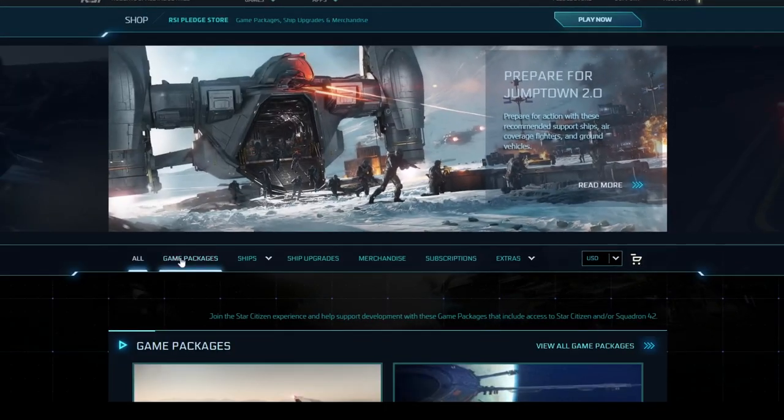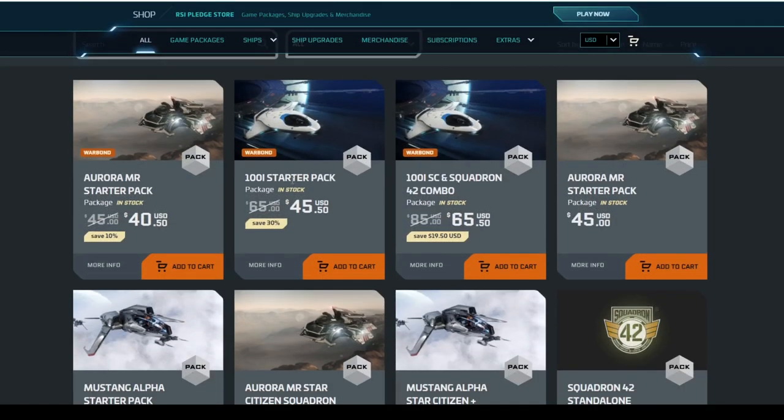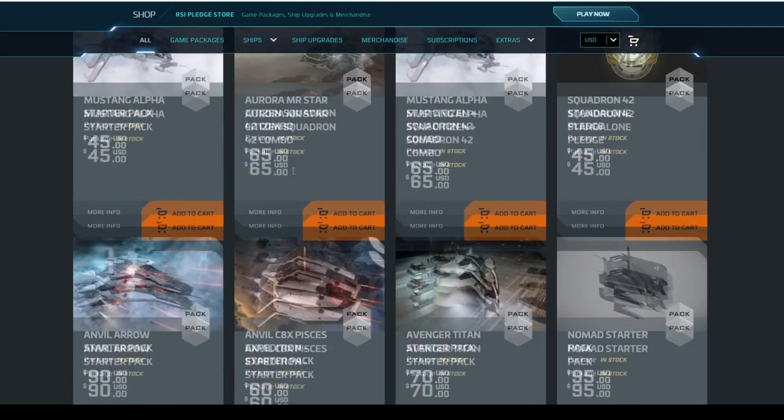What makes for a good starting ship? But a bigger question is why spend real money on any starter package other than the cheapest one, since you will soon enough be able to earn UEC in the game to buy the ship with UEC. Frankly, spending a ton of real money to advance denies yourself the sense of accomplishment through advancement that is part of what is rewarding about persistent universe games in general. The short answer is that it's because you really know where you want to start.